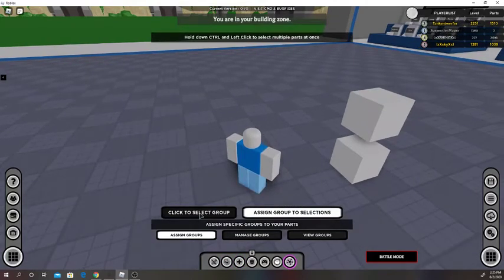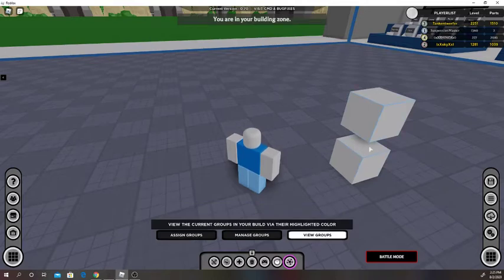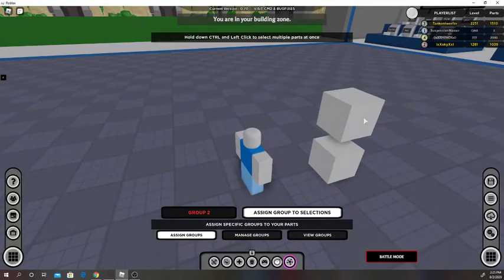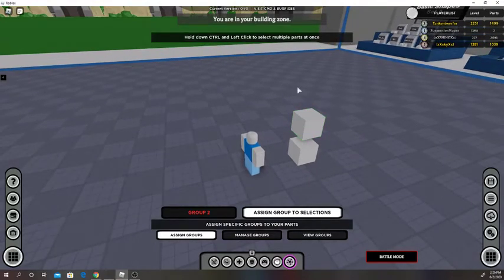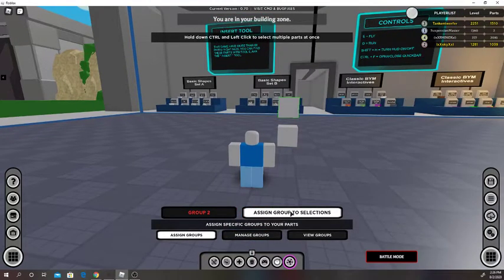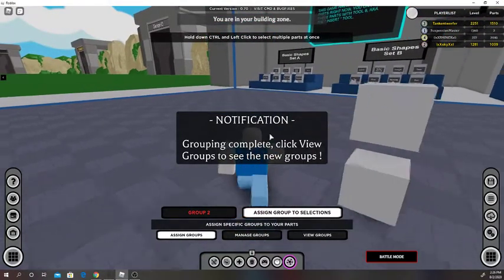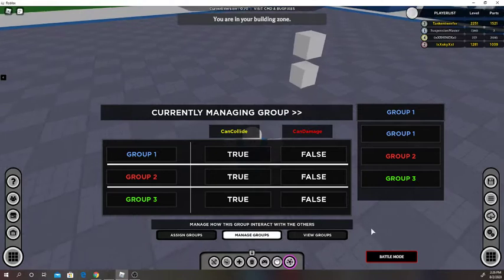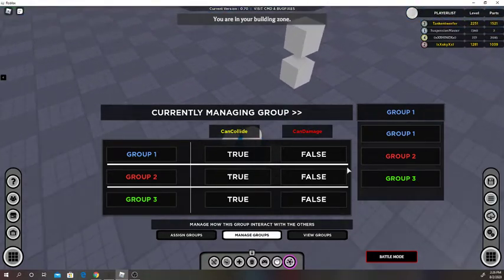We can go into 'group' and 'view groups' — these are already set to blue. Under 'assign groups,' that's group one. We'll select group two. Control click to select stuff, and control drag to make a selection box — that's different from shift drag. Assign group to selection. Now we have grouped that, and you can see we have a blue and a red part. Under 'manage groups,' you can see group two can collide with group one — we'll set that to false.